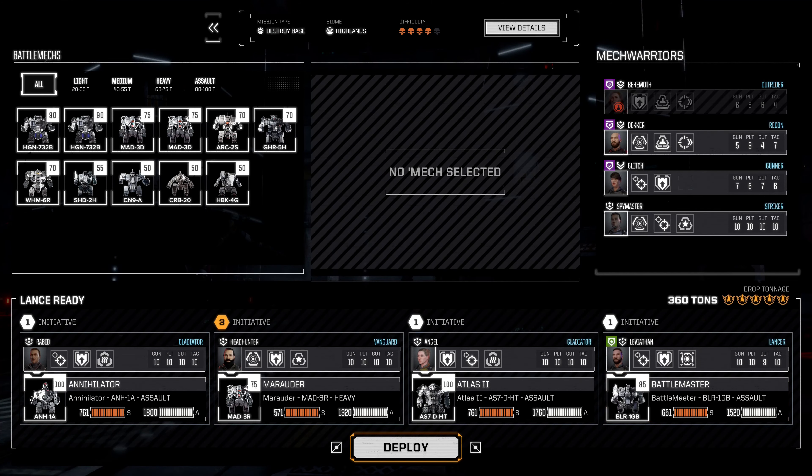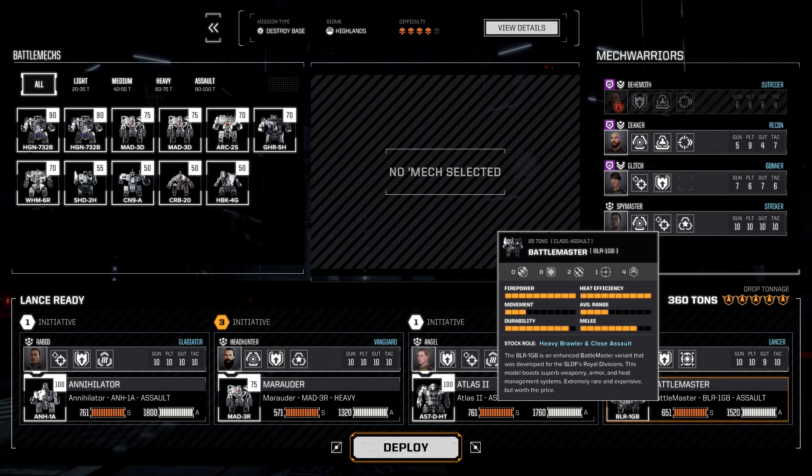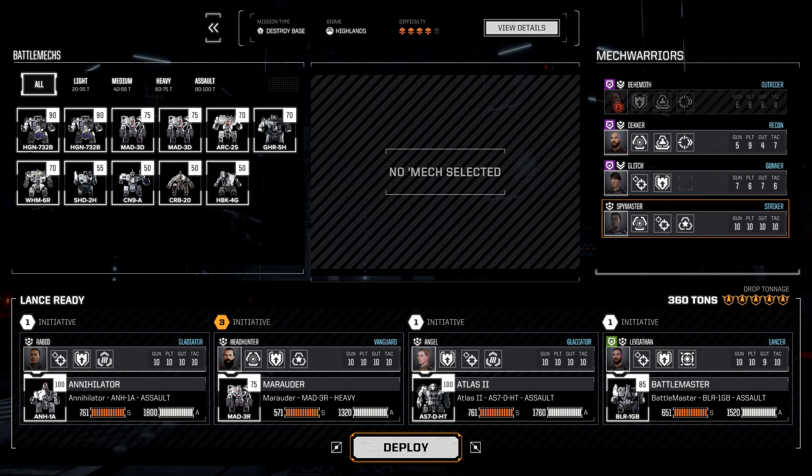We have multi-target and extra initiative — the extra initiative could be rather nice. I think we're going to bring Spy Master instead of myself, he's got some handy skills. Coolant on the Annihilator is good. Marauder and the Atlas — that's not too bad. We are in highlands so we might be moving a little bit slow, but at this point that should be fine. Let's see what we can do — we're dropping 360 tons heavy tonnage, that is not bad at all.